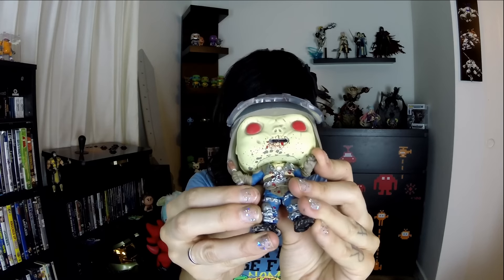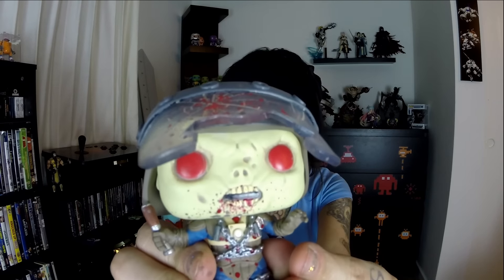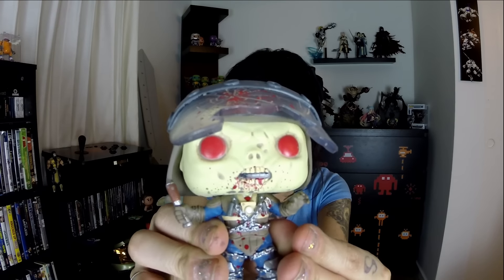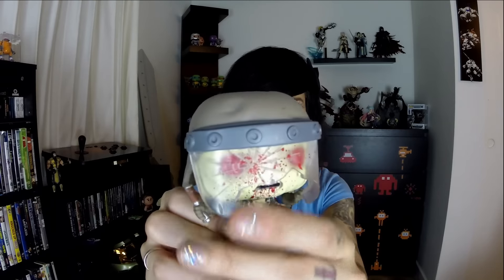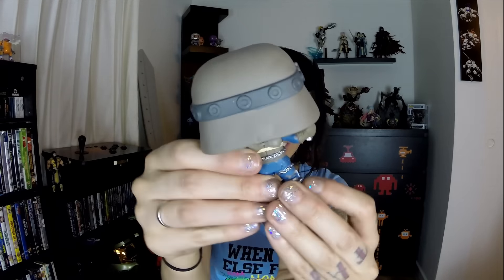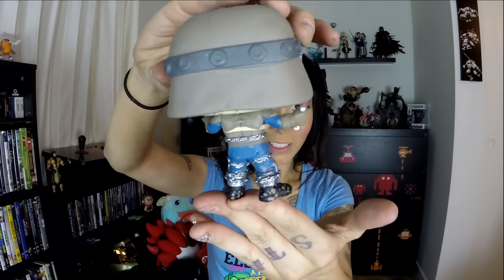It lifts up too. I wasn't sure if I could make it lift up so you can see his face, but it does move up a little bit. So you can see all the detail on his face and everything — all the little wrinkle lines, all the blood splatters. It's really cool. A little visor there. It's pretty heavy too, with all the cool little chains wrapped around him.